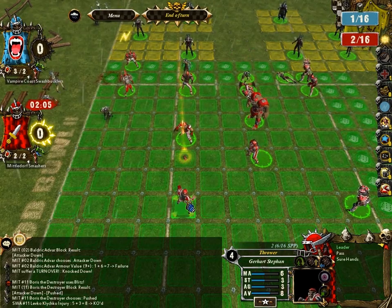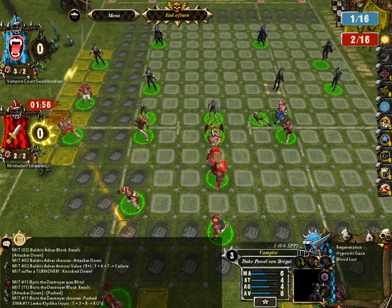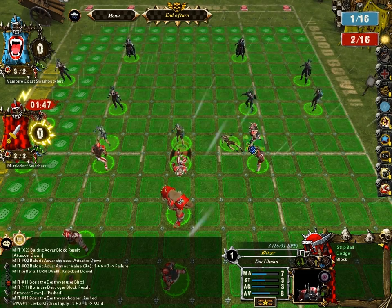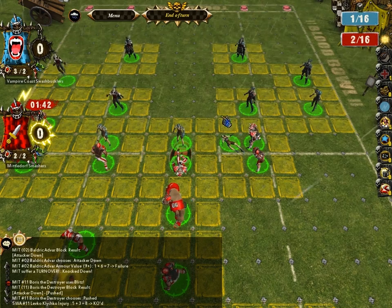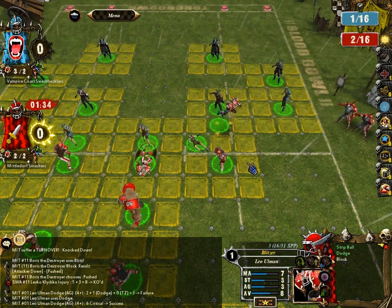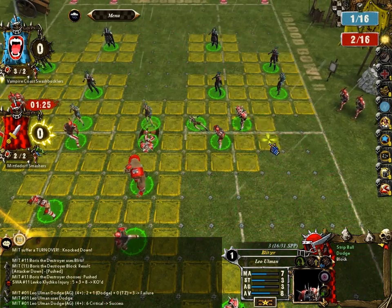One of the other skills I want to show you is Dodge. Dodge allows you to, first, avoid defender stumbles dice results and just treat them like a push. It also allows you to re-roll a failed dodge roll anytime you move away from an opposing tackle zone — those yellow things on screen. See right there — I failed my dodge roll, and then the player automatically uses Dodge and re-rolled to get away successfully. So Dodge is also a very useful skill in that capacity.